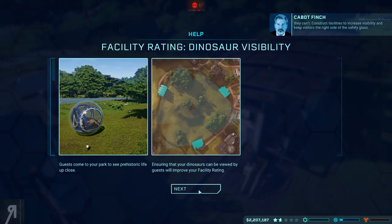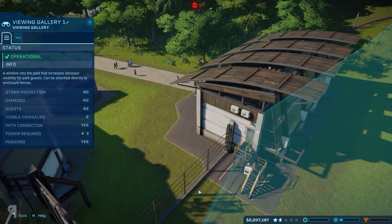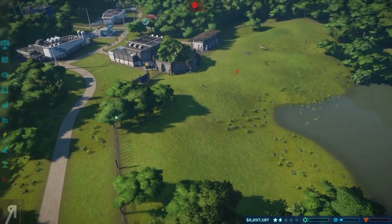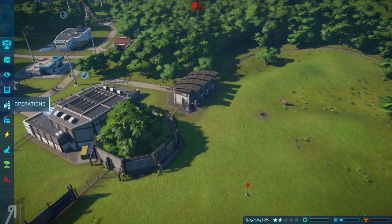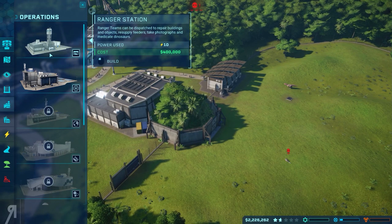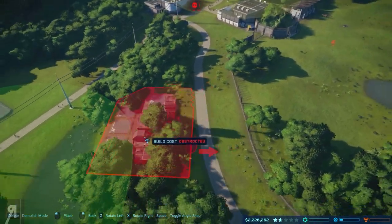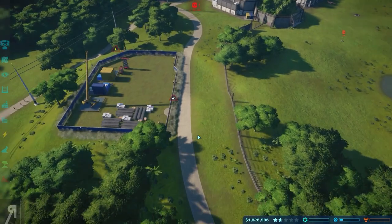Guests want to get up close and personal with the dinosaurs — construct facilities to increase visibility and keep visitors the right side of the safety glass. I could technically get more viewing galleries, but I've placed a live bait feeder so people can see that. I also want to get a ranger station — ranger teams can be dispatched to repair buildings, resupply feeders, and so on. I'll place it close to the enclosure where we need them to be.